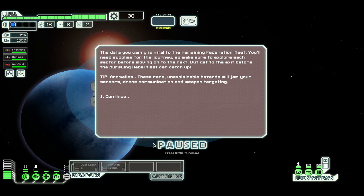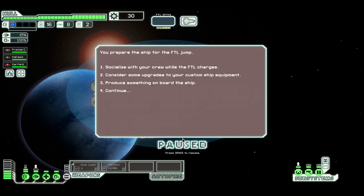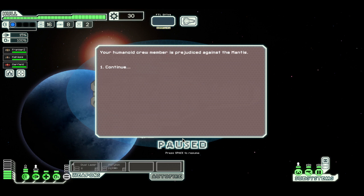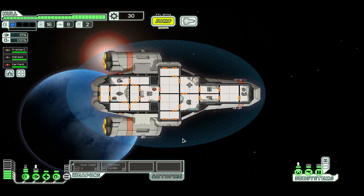The data you carry is vital to the remaining Federation fleet. You'll need supplies for the journey — make sure you explore each sector before moving on to the next. But get to the exit before the pursuing rebel fleet can catch up. Tip: Anomalies — rare unexplainable hazards that will jam your sensors, drone communication, and weapons targeting. You prepare the ship for the FTL jump. Options include socializing with your crew, considering upgrades, producing something on board, or continuing. Let's start with socializing with the crew — your humanoid crew member is prejudiced against the Mantis. A little bit of lore.